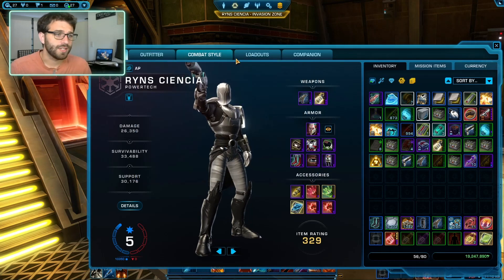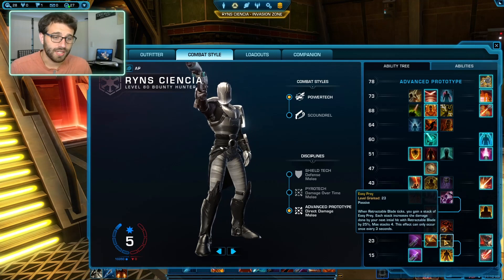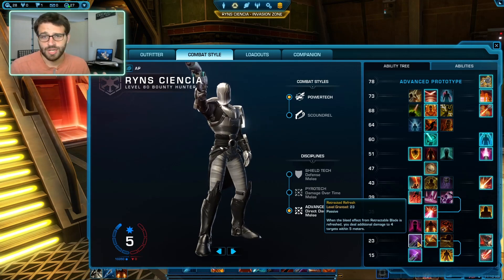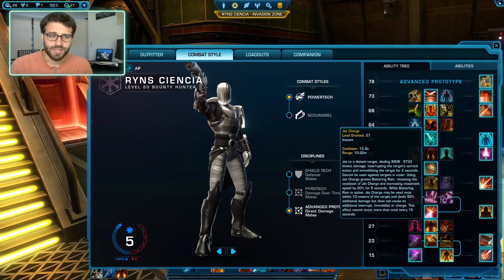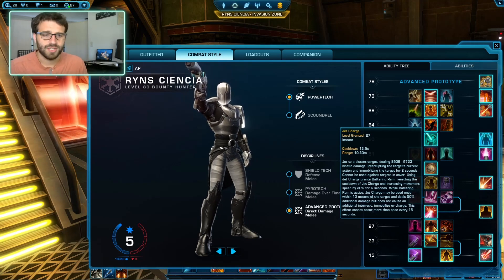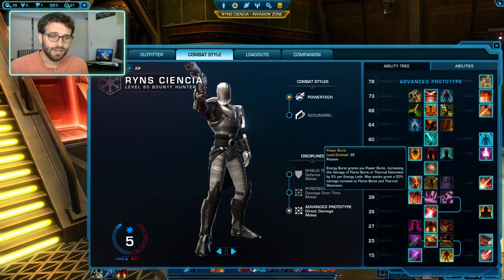Looking at our combat styles: Juggler is great for single target damage — it's just free damage. If you want AoE, you can go with Retracted Refresh, which makes your Retractable Blade essentially do AoE damage. Default is going to be Juggler. Jet Charge is very important — it's our leap. AP is a melee spec, so having that charge is very nice. I take Power Burst here, which increases the damage of our Thermal Detonator passively.